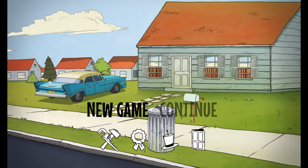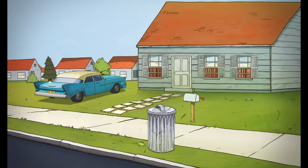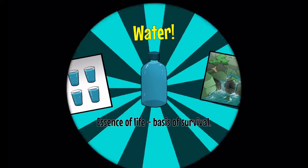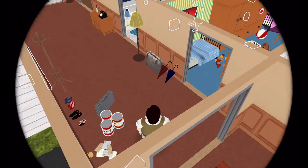Alright guys, hopefully you can hear me, but here we are. We are in the game. So let's just go into new game. How this works is we're going to have 60 seconds to go around the house and collect family members and items to see if we can survive through the nuclear fallout.